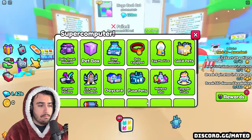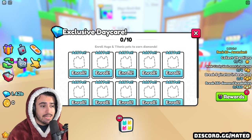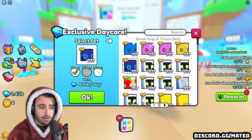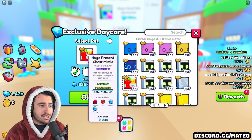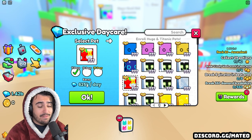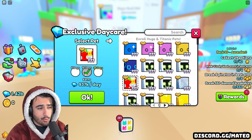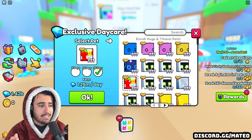For people who don't know much about the exclusive daycare at all — it's not very hard to understand. Essentially you start off with three slots that you can put your huge pets in, and if you log in every single day you can collect a certain amount of gems. The stipulation is that you can't trade, pull out, or use that huge for the duration you put it in for. You get even more per day if you lock it in for the full 30 days. For example, putting this huge present chest mimic in for just 4 days gets you 625,000 gems per day. Going from 12 days to 30 days gets you a whopping 1.25 million gems a day.